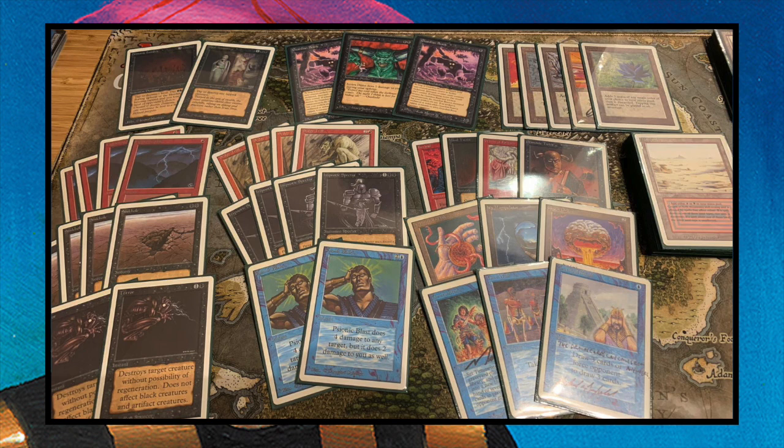Those creatures are such a pain if you don't have anything against them. He's playing with the Moxen and the Power cards, so there's a pretty good chance he can get these out in turn one — although he's not playing with Dark Rituals.